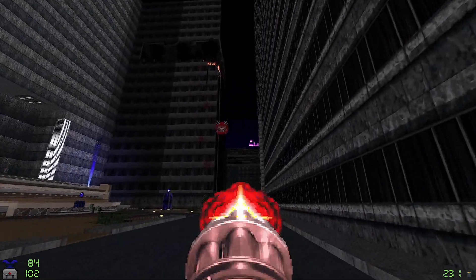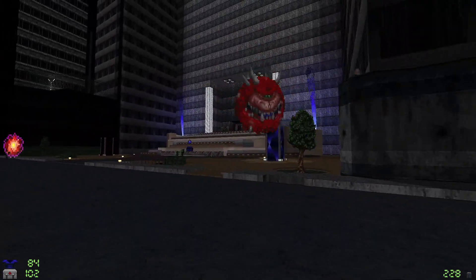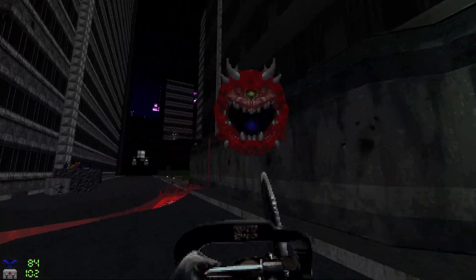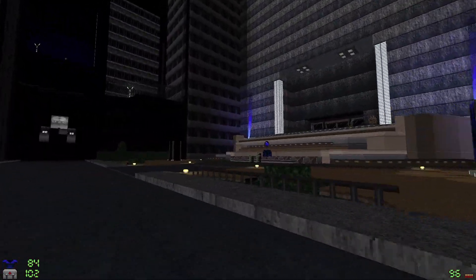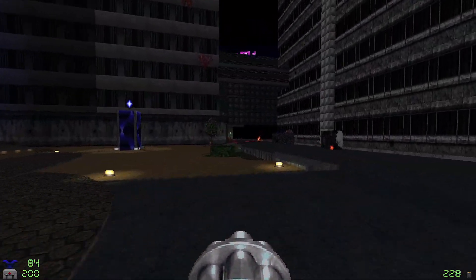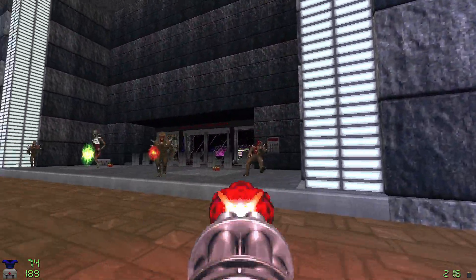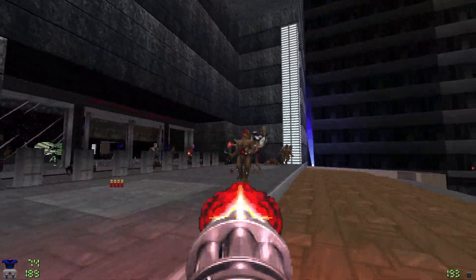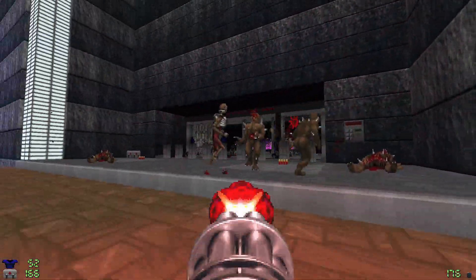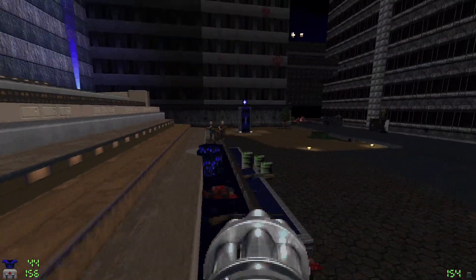Little chaingunner here - this is an interesting looking structure. Check with him coming out to play - I'll raise you, I won. There's a supercharge here, let's grab it. I was thinking it was going to be trapped but I guess it wasn't. Any other enemies out here? Yeah, there's a couple.